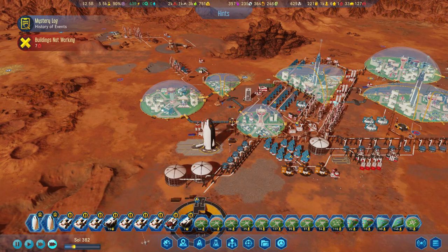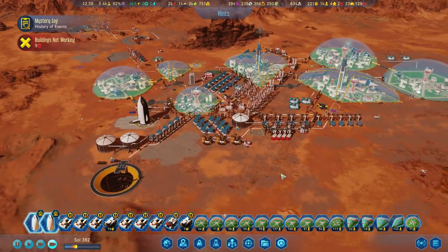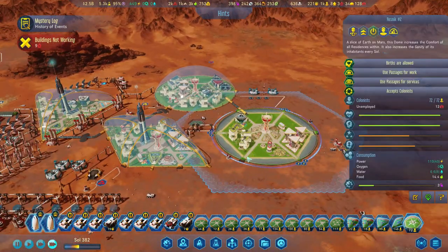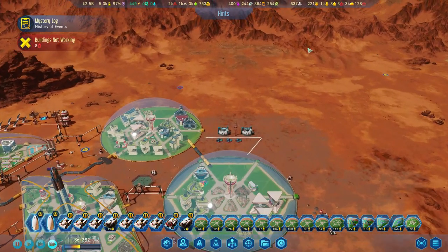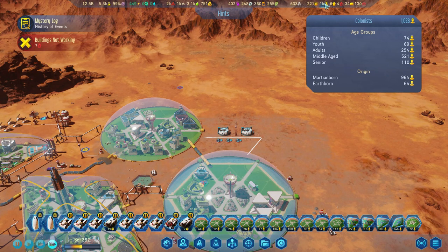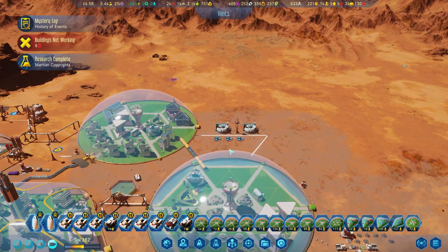Welcome back survivors, Disturb Z here and we are back in Surviving Mars. We've got our big old giant dome going crazy — we're at 1,028 people, 964 of those are Martian-born. We are almost at a thousand Martian-born, so that's awesome.